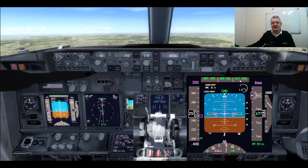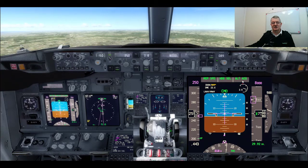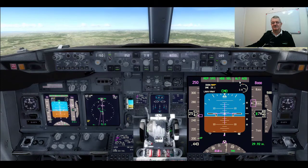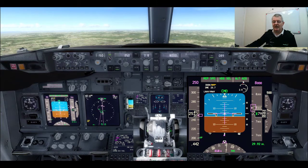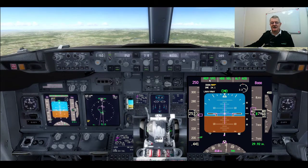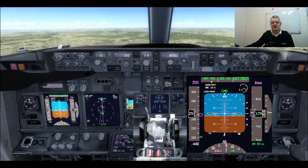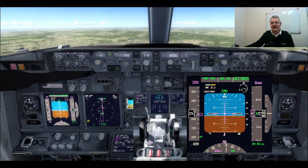We can see straight away we've gone to N1 thrust, which is climb thrust, and the autopilot is doing speed from the MCP at 250 knots. As the thrust goes in, the speed rises and the autopilot pitches us up to maintain that speed. Almost straight away we've gone into Alt Acquire. This isn't a mode you can select — it's a transition mode between climbing and leveling off. Once we level off at 8,000 feet, Alt Acquire will change to Alt or Alt Hold depending on the aircraft model, and the auto throttle has already gone back into MCP speed from the thrust climb mode. As you are leveling off, the auto throttle will do the speed. The autopilot has now leveled us off and we are holding the altitude of 8,000 feet.